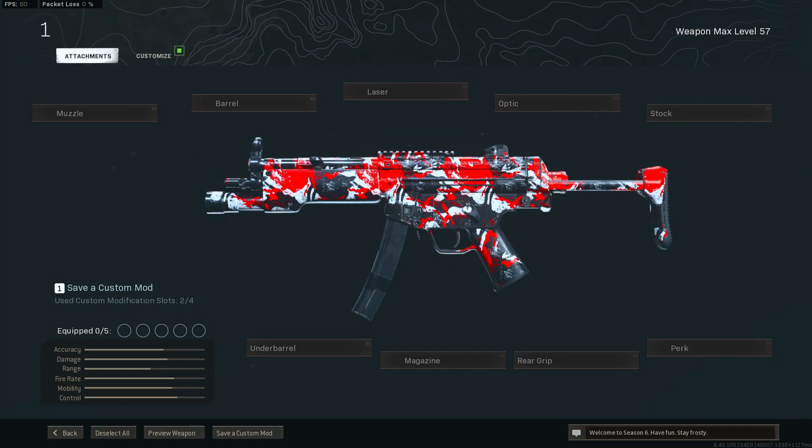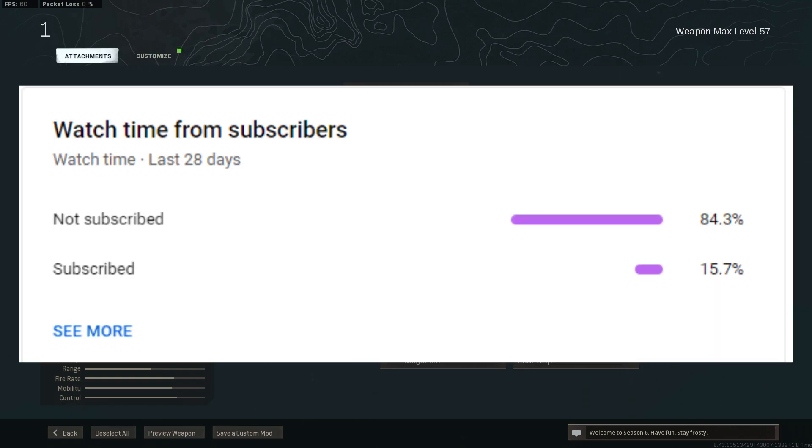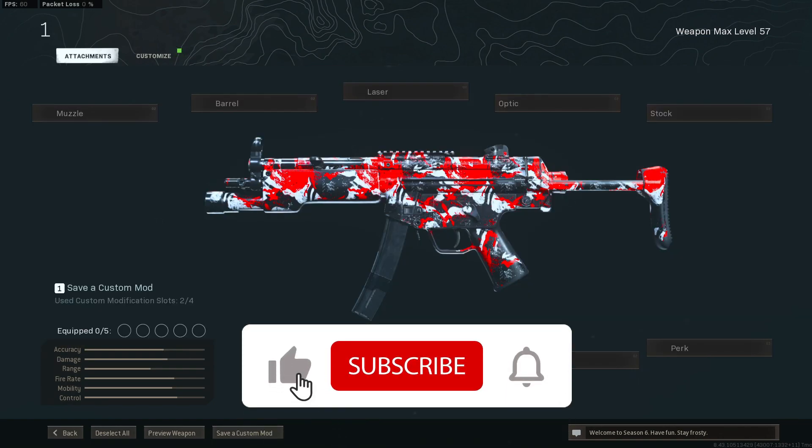Yo what's up guys. In today's video we'll be using this MP5 from Modern Warfare. If you guys haven't tried out this gun before, it's actually really good for up-close gunfights. It has some amazing hipfire accuracy as you guys will see in the gameplay, and it's got some really good mobility to it as well. Now before we get into the class setup, over 80% of you that watch my videos are not subscribed, so it would seriously make my day if you took two seconds to go subscribe. Now let's get right into the class setup.